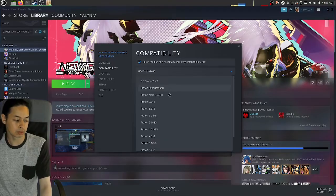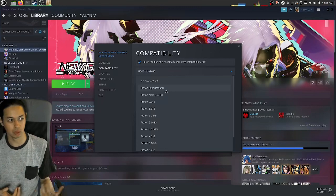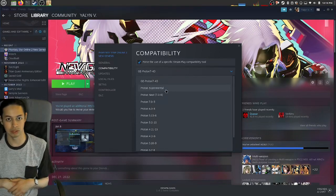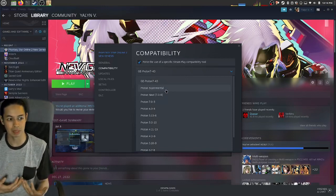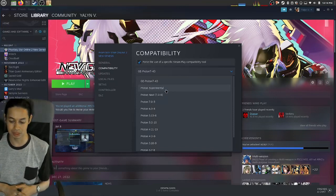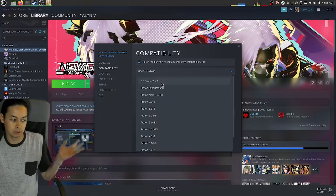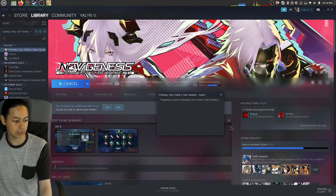You might wonder what happens if you use the official Proton. It's not really playable — around 15 FPS or lower. It might run slightly smooth at first but then gets incredibly slow, and loading screens feel like they take forever. Once you get to the map it runs a little smooth but then becomes ridiculously slow. Hopefully this gets fixed, but for now, use GE-Proton.